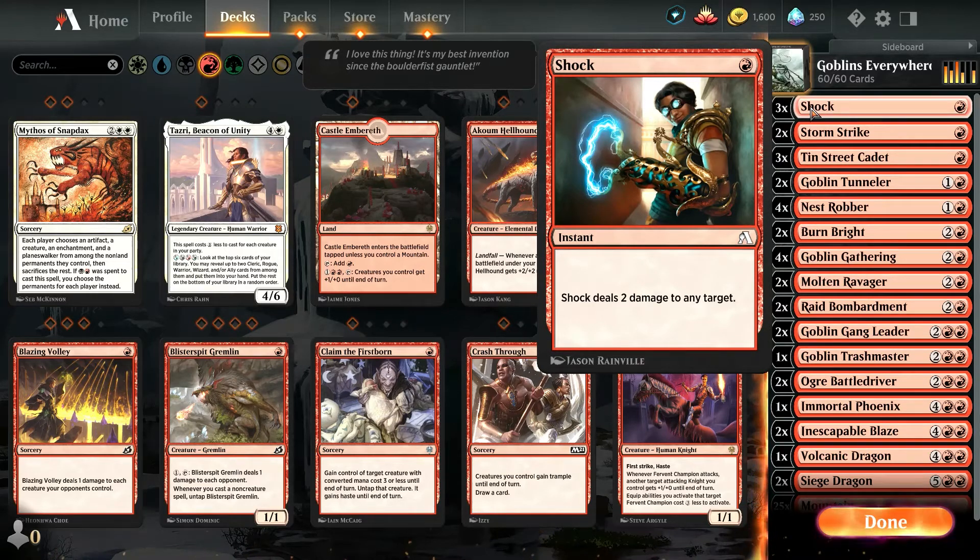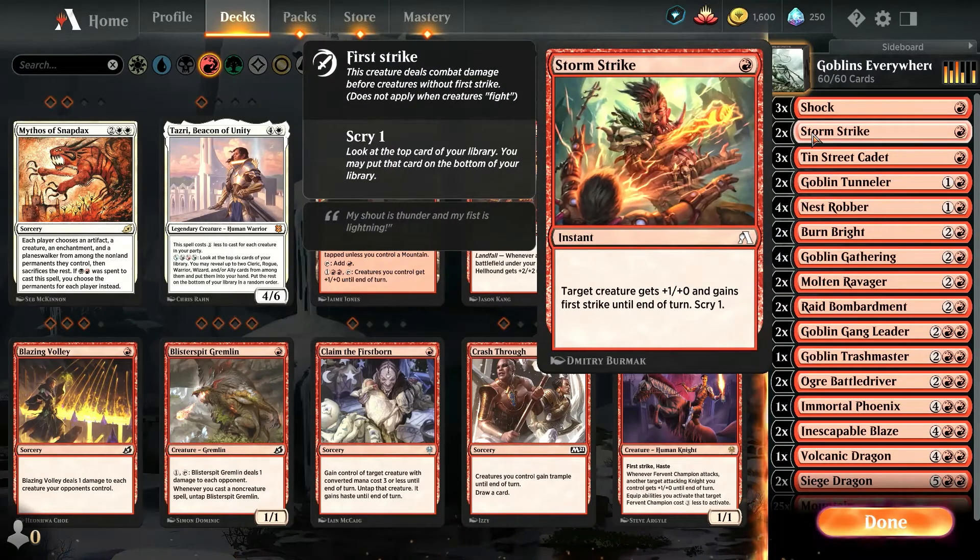Let's take a look. We've got some Shocks there — classic. Shock deals two damage to any target. I love a Shock, hence the name of the show itself. Can't go wrong with that. I love some one-drops. There's not tons of one-drops here. Storm Strike: target creature gets plus one, plus zero, gains First Strike until end of turn, Scry one. That's okay.